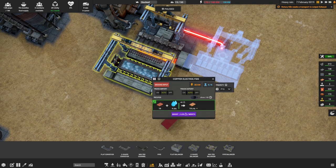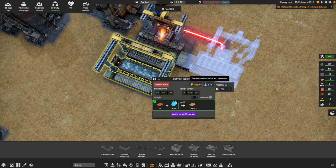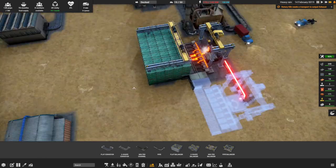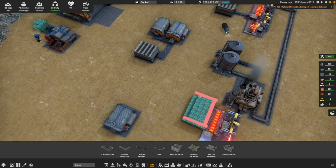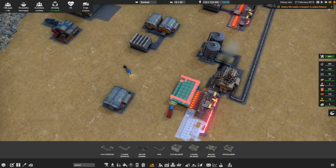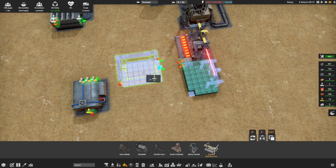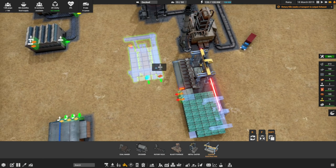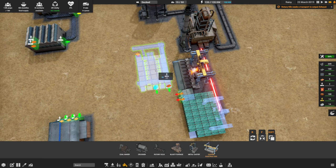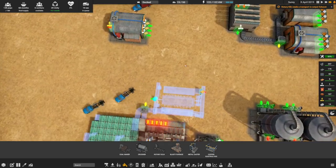It just doesn't want to do it. Cancel that - and what we'll do is we'll get rid of this thing and rebuild it. So presumably we'll get all of those pieces back. The kiln needs transport to output exhaust - yes, that's something I didn't think about. So let's go back and get the copper electrolysis and place it over this way. This time around it'll actually work.